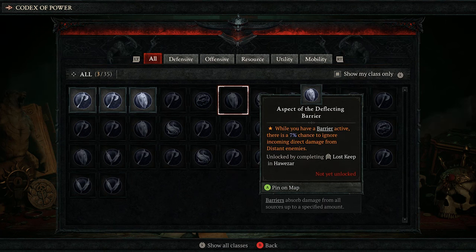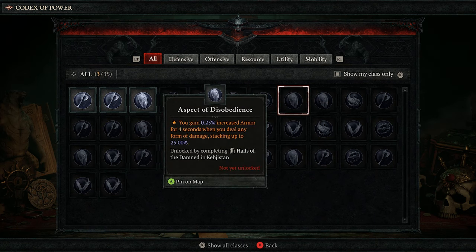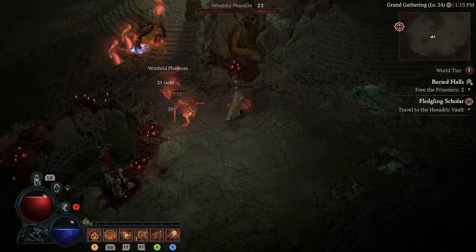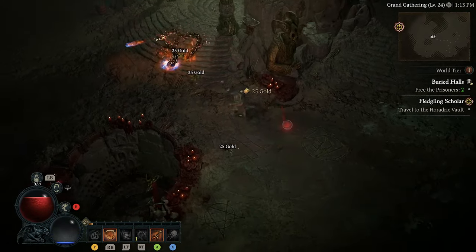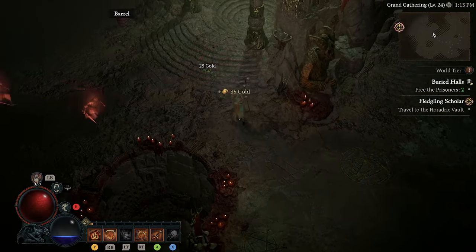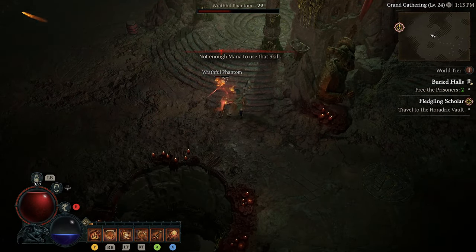However, Aspects you have acquired from a dungeon and confined in your Codex of Power can be used as many times as you'd like. Overall, we recommend holding onto your found Aspects until later in the game, whereas you can start to consider imprinting as you approach level 50 if your build requires a specific Aspect to really get started.